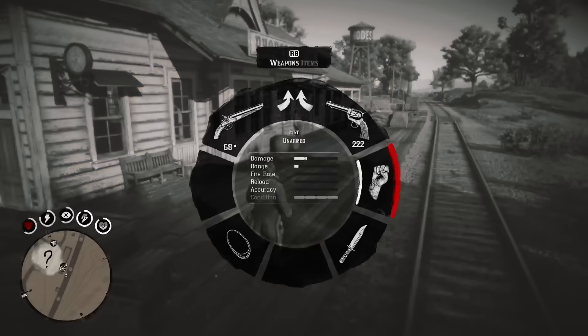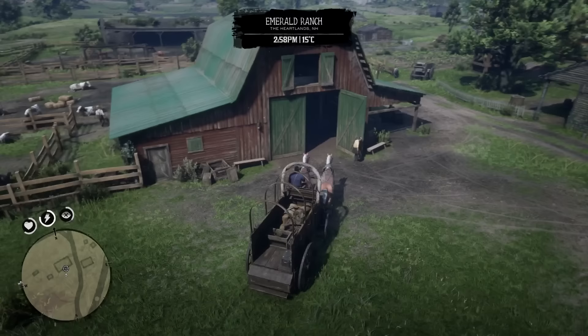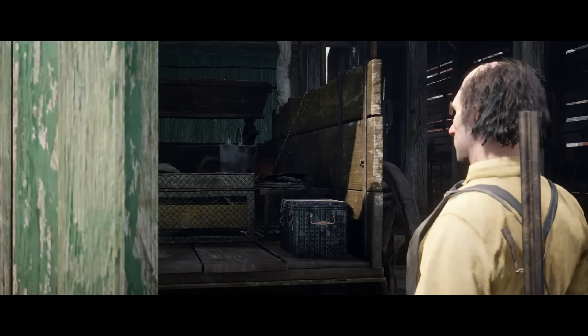If anyone has a faster method for this challenge, please let me know in the comments below. Challenge eight is just like any other coach robbing mission, except this time you need to steal seven of them. Once again, head to Emerald Ranch and repeat the same process you've done before. This should not be very hard at this point.